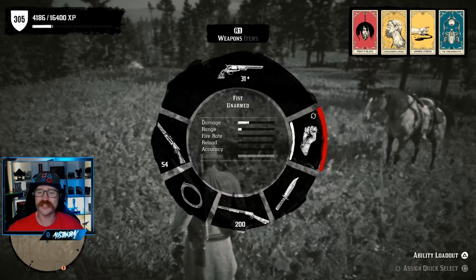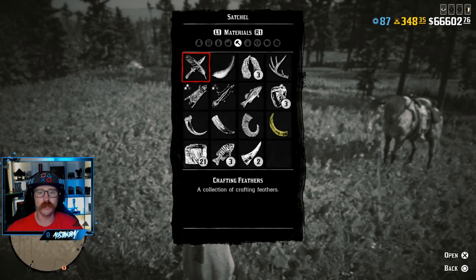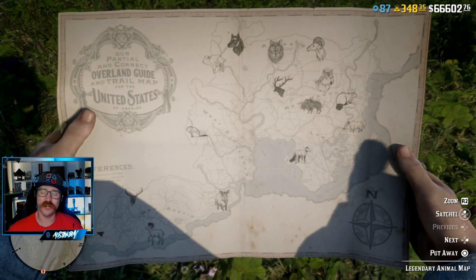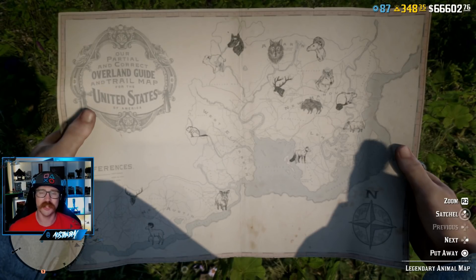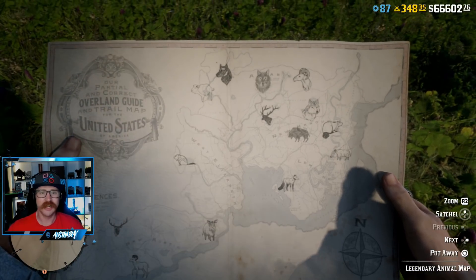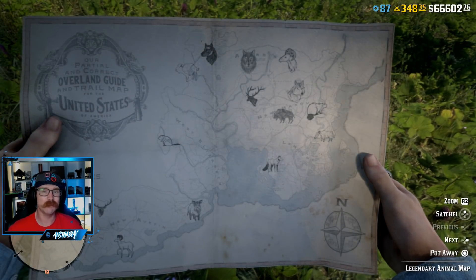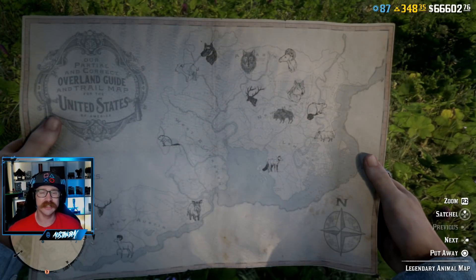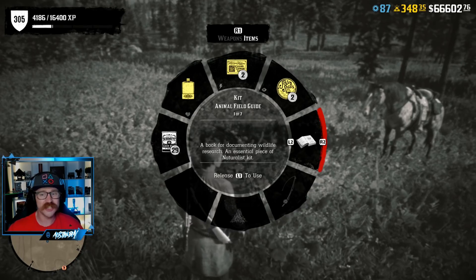We also have the legendary animal map that she will give you right when you start the role. Go to your documents section and pick up that map — there will be just a handful of spots on it to start. All the locations are static, so as we discover more you can use updated maps to find them all. This gives you a designated area to roam around in, and if you're lucky you'll get the legendary animal question mark to pop up on your mini-map. Once that happens, search around a little more and you'll get a legendary animal paw print on your map — then chase that animal down.